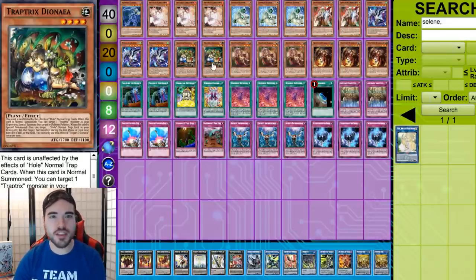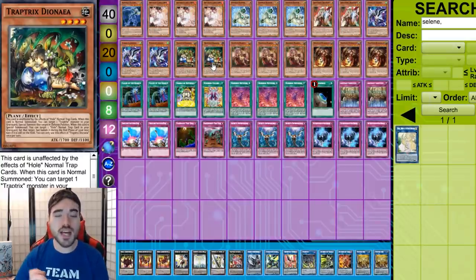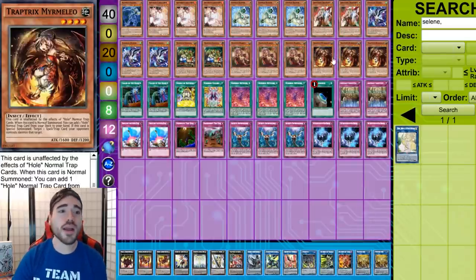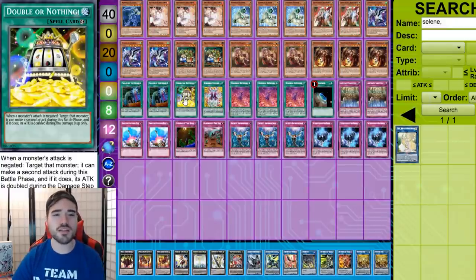Why two Dyanea and not three? Space is pretty tight in this deck, and it does nothing going first. It does a lot going turn three and beyond, but we want to win quickly — this deck is not made to grind. Mantis is here at three because if you can't open the Numeron combo, just fall back on your normal Trap Tricks combo, and Mantis searches Dyanea. We also have Trap Tricks Marmillo at three — it's ridiculous because when it's special summoned it pops back row and searches trap holes. And our win button: Double or Nothing, for when your opponent sets a monster after Zexal resolves — they lose.